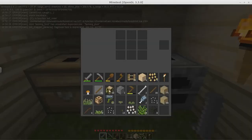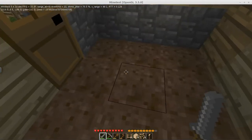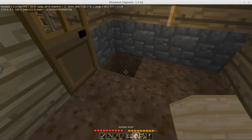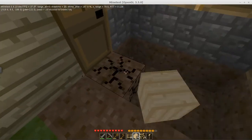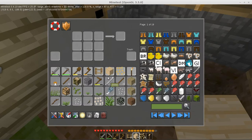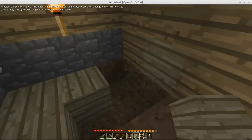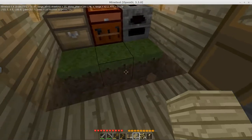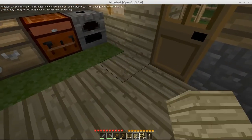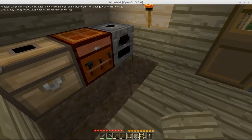69 jungle trees — so much jungle wood, I don't know what I shall do with it all. I shall replace my floor with some lovely jungle wood, that'll be my new flooring — it's all the rage. I was kind of planning on doing it mostly in stone but coming out of the jungle with jungle wood, may as well use it.